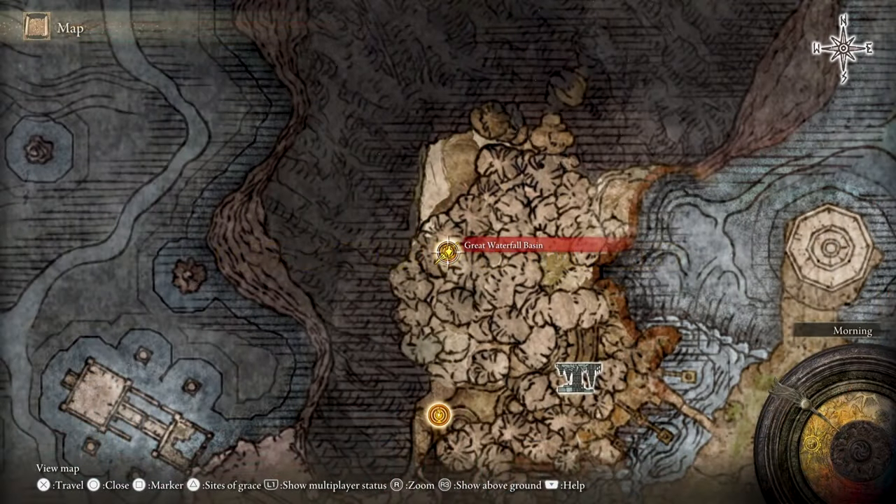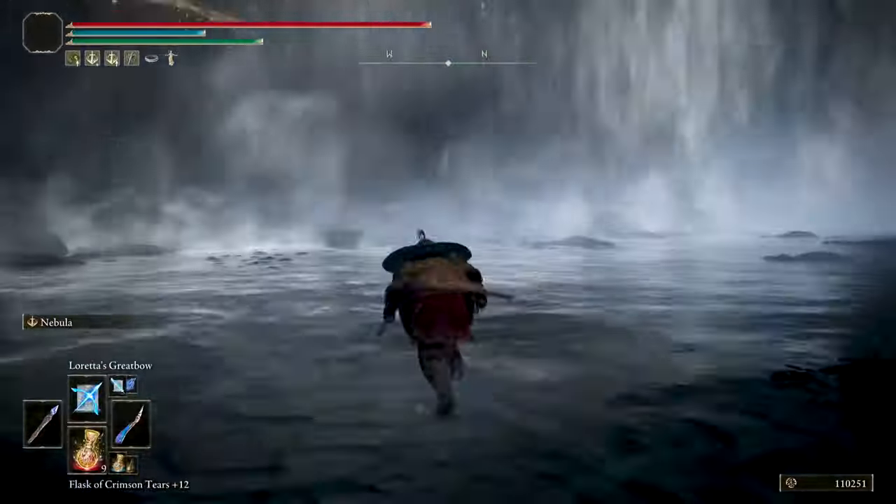After you defeat them, get to the Site of Grace called Great Waterfall Basin and activate the coffin that will take you to the Deep Root Depths.